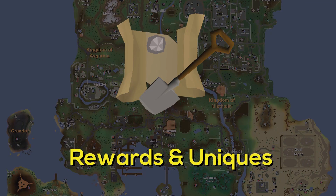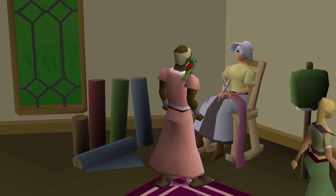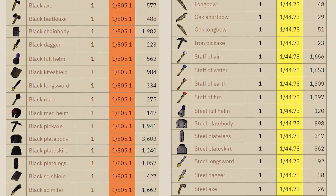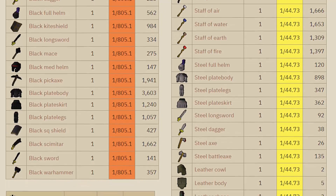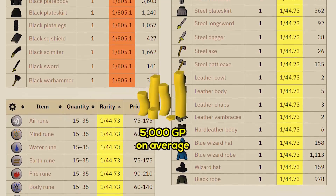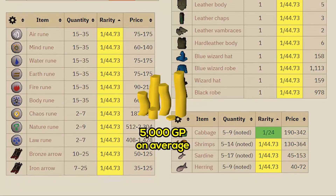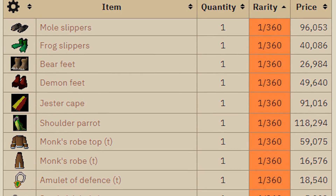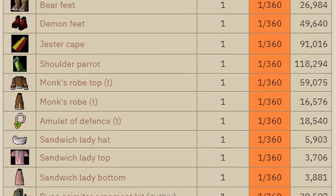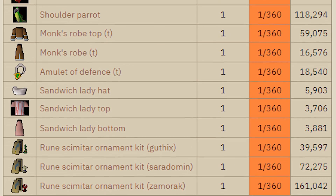Rewards and uniques. I really want to take you on this clue scroll adventure, but it's important to first talk about the rewards. Here is a list of all possible clue rewards. The regular items usually go from level 1 to 10 equipment, but don't underestimate their value — beginner clue scrolls are worth about 5,000 gold on average. Low level players may actually enjoy these rewards. You can also get uniques like a shoulder parrot, a pair of Mole Slippers, or a Zamorak Scimitar kit, which will make you a pretty decent amount of GP.